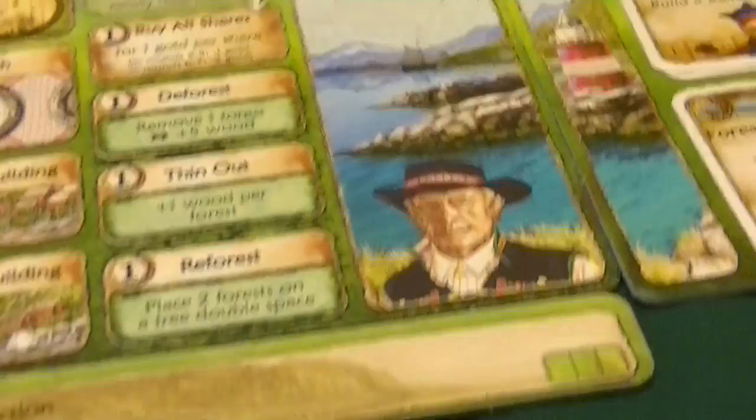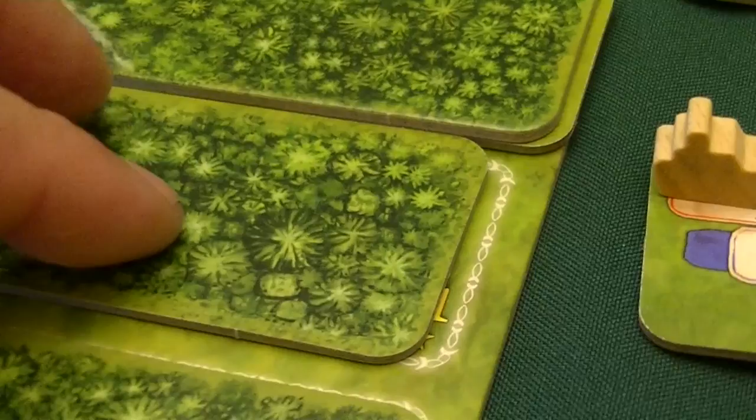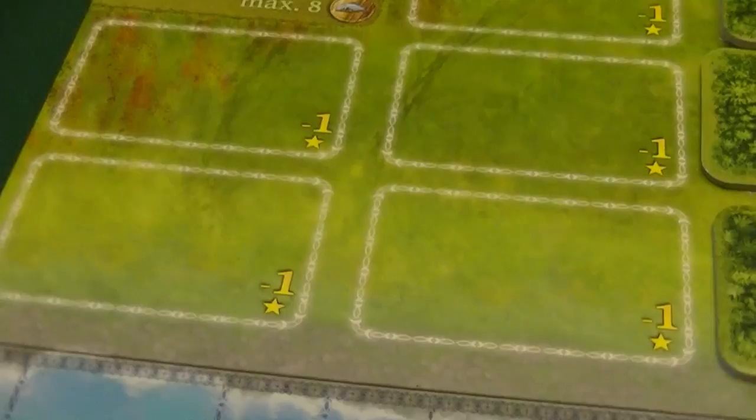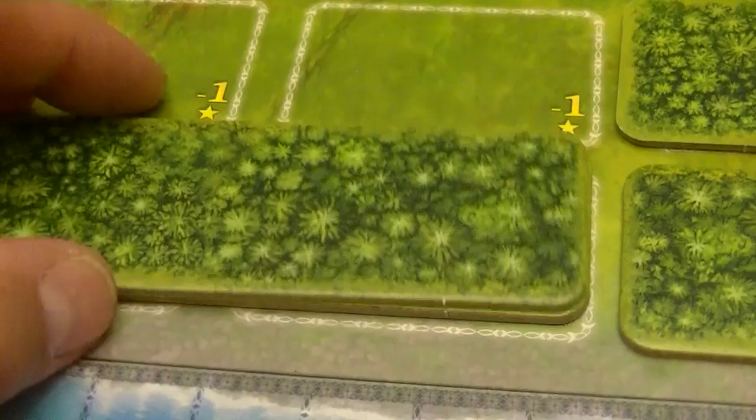The deforest action lets you remove one forest tile and get five wood, exposing new building spaces. You can also gather wood without removing forest tiles by thinning them — you get one wood per forest. At the start we have four forests total. Reforesting means placing two forests on a free double space, saving yourself from losing two victory points and potentially giving you wood in the future.